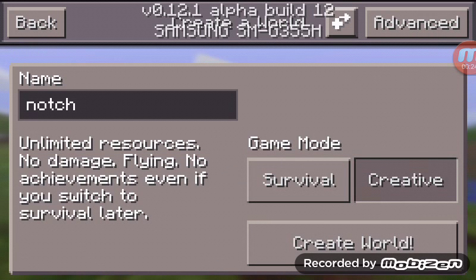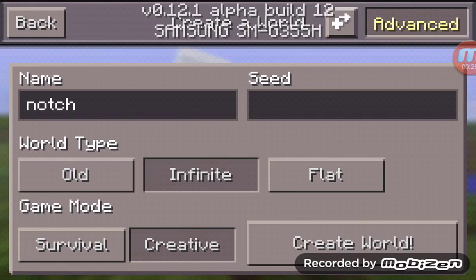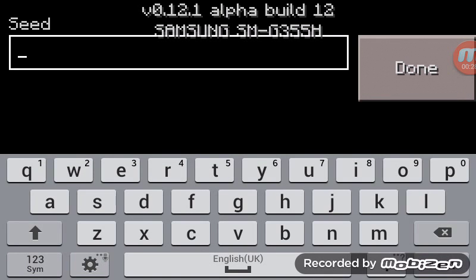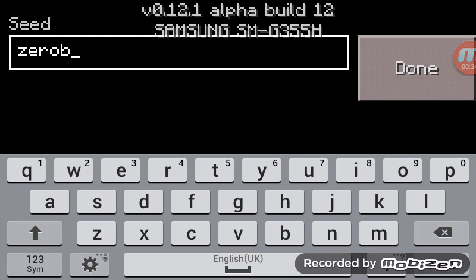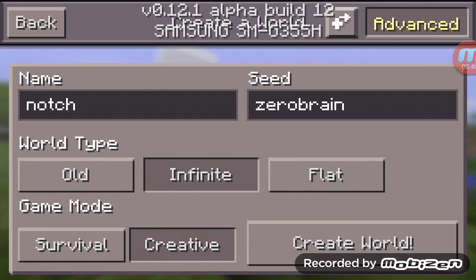Ok, then I will go to Advanced. I will type the seed as ZERORAIN. Ok, let's create the world.